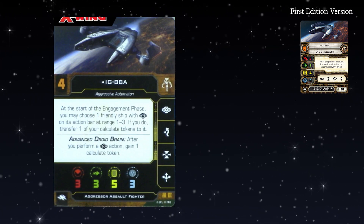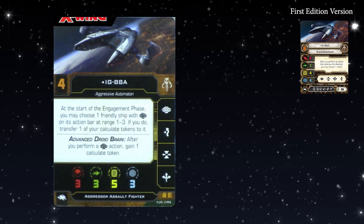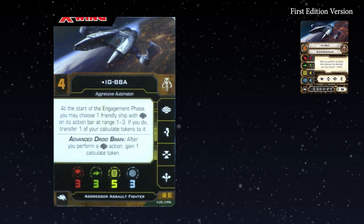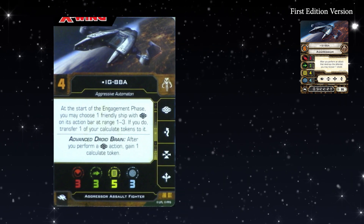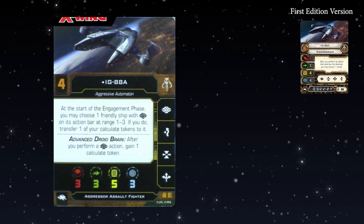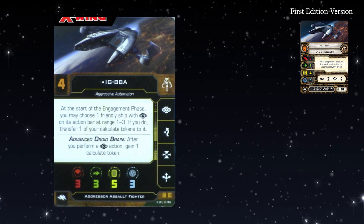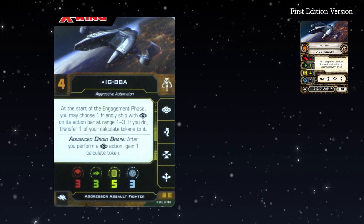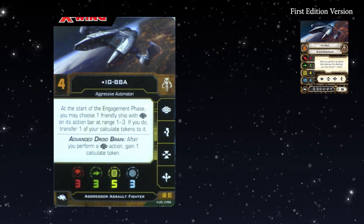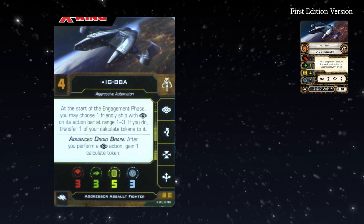IG-88A has changed massively. It's no longer about blowing up ships and regenerating shields. Now, at the start of the engagement phase, you may choose one friendly ship with Calculate on its action bar at range 1 to 3 — note it must be at clear range 1 to 3, not touching — and transfer one of your Calculate tokens to it. That makes it a mini Manaru for droids, supporting other IG-88s, Guri, and Forlom. We're going to see the Guri meta.